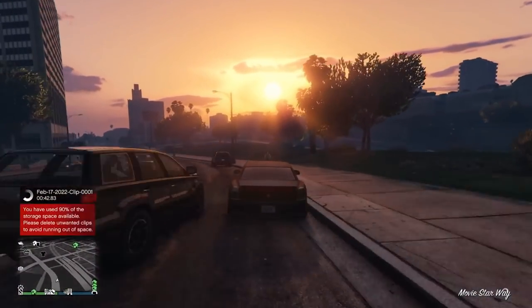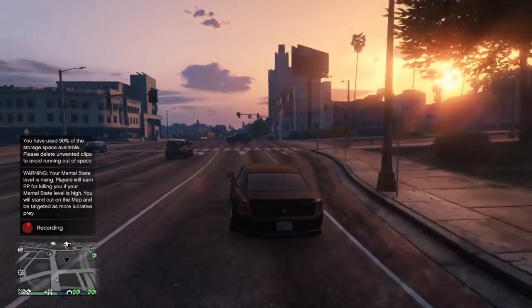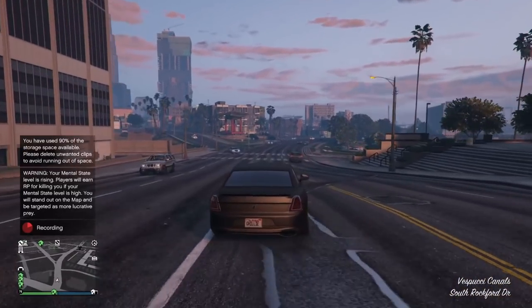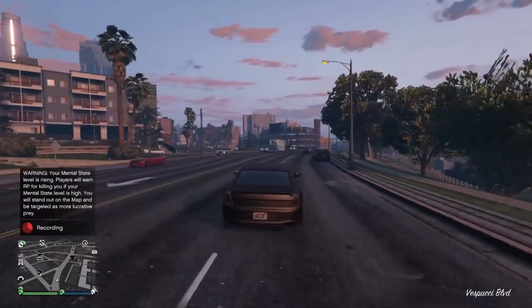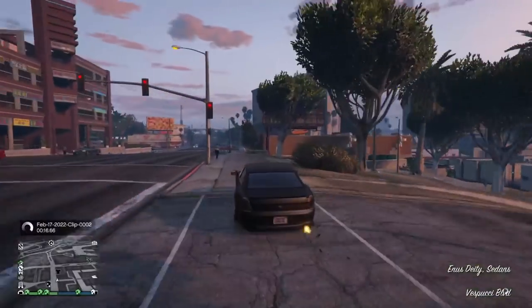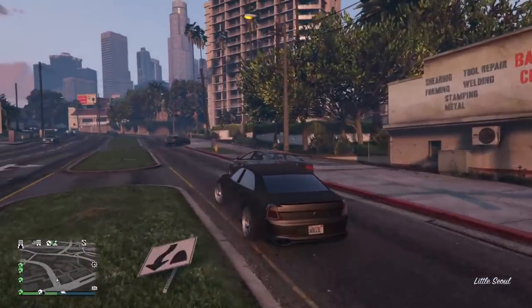That wraps up this event week. Quite a lot of discounts this week, with a few good ones tied to the Monitech stuff. The Jubilee, the Enos Deity, and the Patriot Mil-Spec are all very much worth purchasing. And if you haven't yet installed the Monitech, or want to switch them around on your vehicles — maybe from the Remote Control to the Missile Jammer and vice versa — this is definitely the time to do it with that 25% discount. You'll save a lot of money doing so.